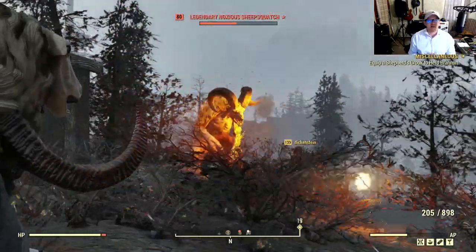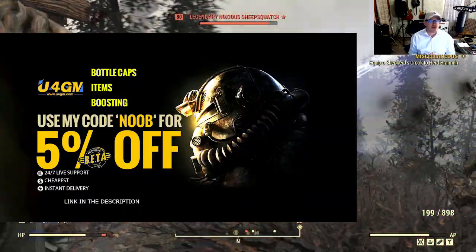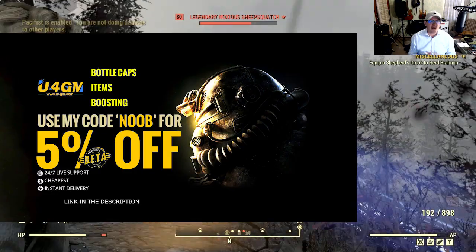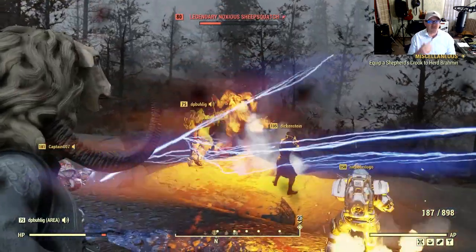If you guys want to check out some other cool in-game items, make sure you head on over to U4GM. They've got a lot of cool in-game items, so I'm going to be putting their link down in the description, along with a coupon code that's going to be saving you 5%.